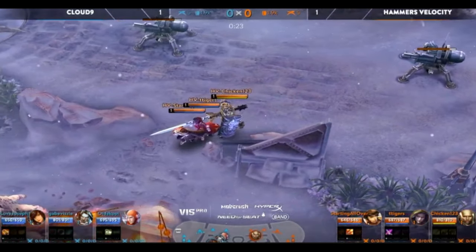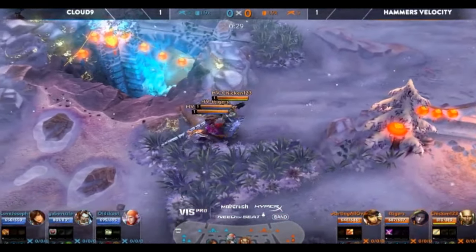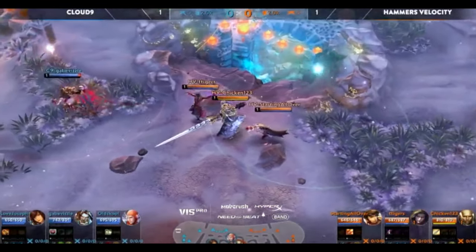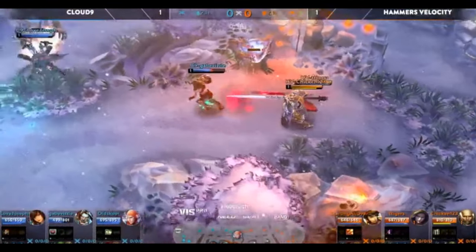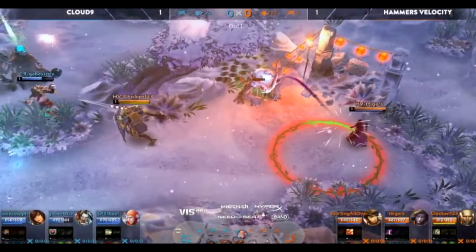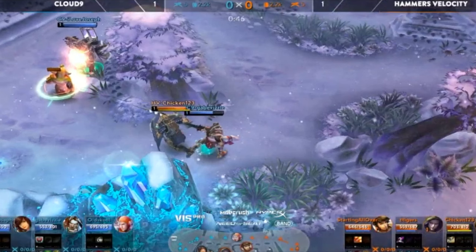Alright, so this game between Hammers and Cloud9 has just started, and we're going to see Hammers rotating as three down through the jungle. We've got Chicken123 on Lance, T-Tigers on Samuel, and Starting All Over on Ringo. Starting is going to peel off, but Chicken is going to land Impale onto Arden. What's going to happen here is Chicken is going to be pushing very far forward against Gabe Vizzle, and in turn, I Love Joseph on Skye is backing off.